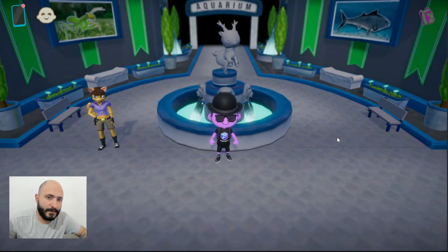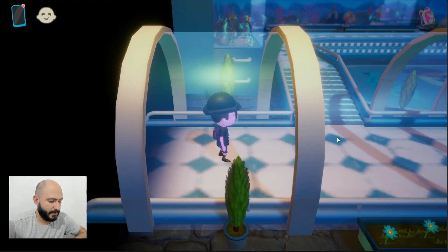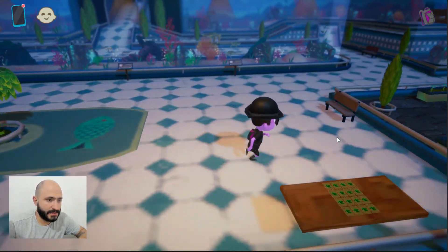Hello everyone and welcome to another video where we find more games or activities here in Isla Sinaloa. Right now we're at the zoo and I'm going to show you where to find another match-em-up game. This time it's going to be marine life, so you're going to see some fish and maybe some other type of creatures from the sea.